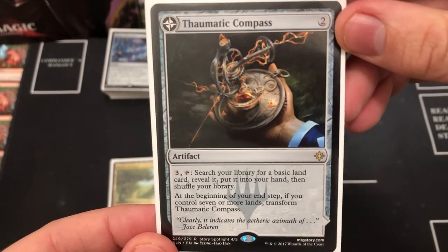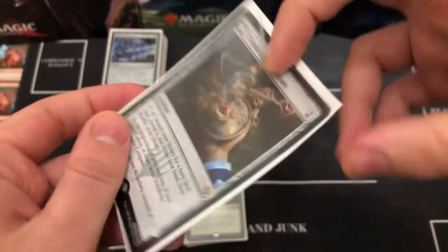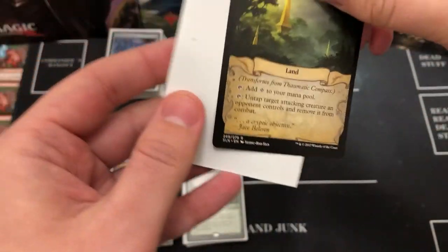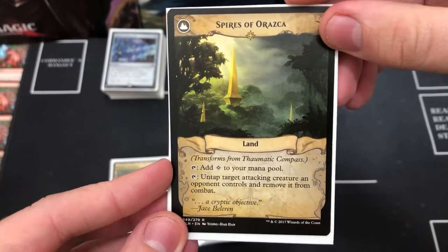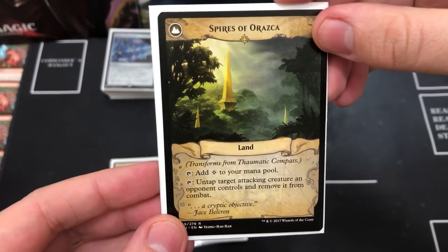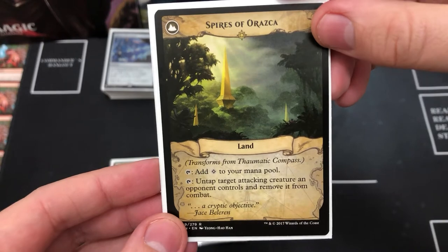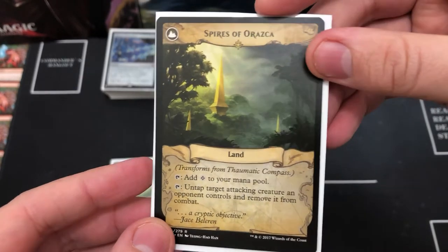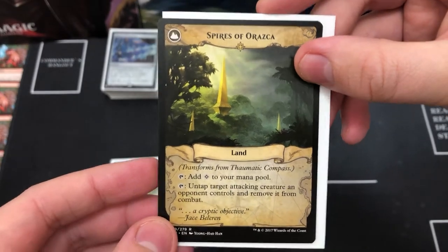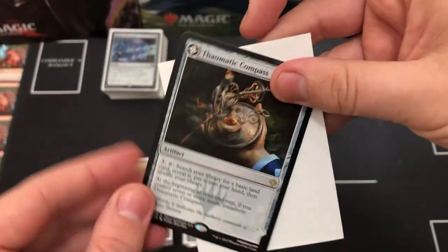There's also Thornmantle Compass — you search your library for a basic land, and if you have seven or more lands it transforms into Spires of Orazca. Spires lets you tap to add to your mana pool or untap a target attacking creature an opponent controls and remove it from combat. That can be absolutely huge in Commander and definitely save your life.